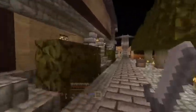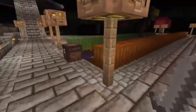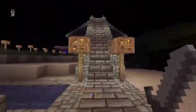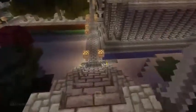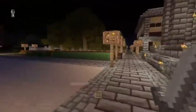Behind our lovely storehouse we have an oak tree farm — finally, took forever, we finally got one. We've also got a watermelon and a pumpkin farm. This giant thing here is Cryptic's house — I'm not sure what he's doing, I don't think he knows what he's doing yet, but it's big and it looks impressive and no one else is doing it, so I'm happy.